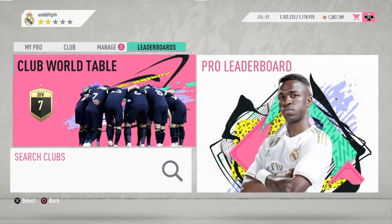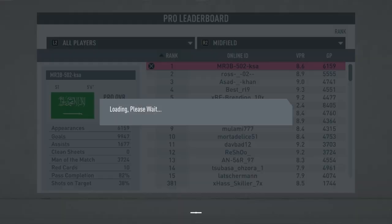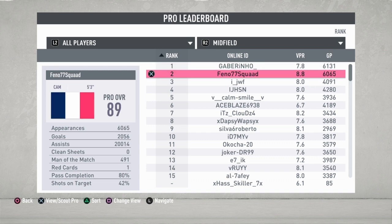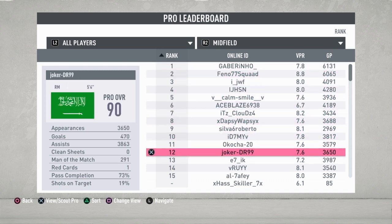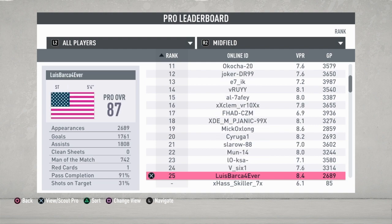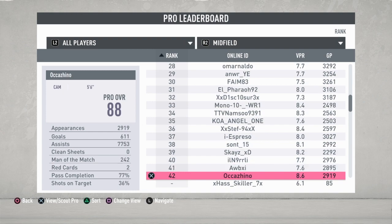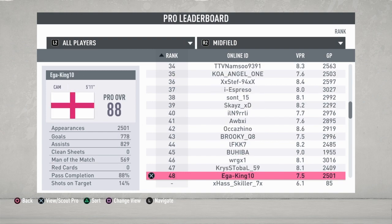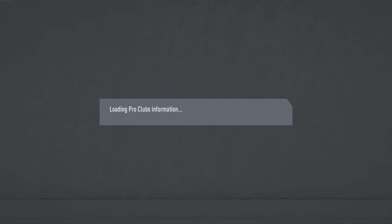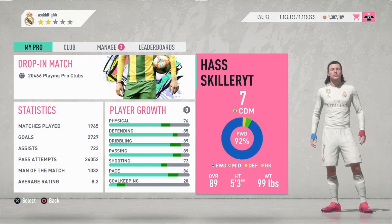Let's go straight to the leaderboard just to prove that this glitch is not supposed to be in the game, but you guys can try it because it's fun. If you look at the top 100, you don't see an RDM, LDM, CM, or RAM. You just see CAM, right wing back, right mid, and all that. You possibly already know about this glitch, but if you don't, make sure you do it — it's very fun, you guys will enjoy it.